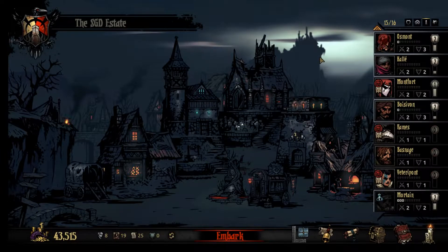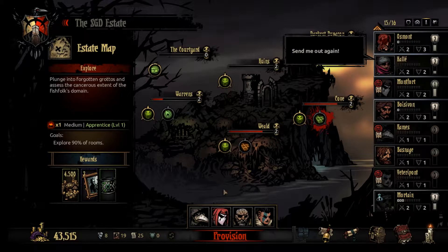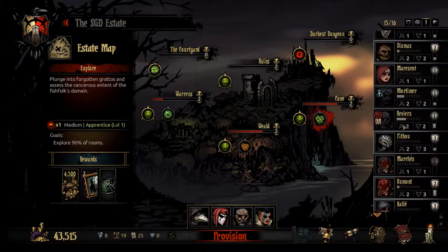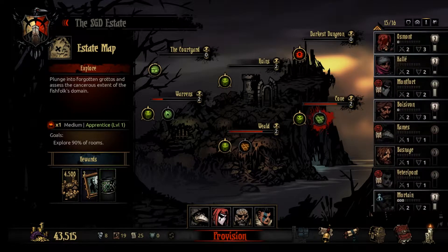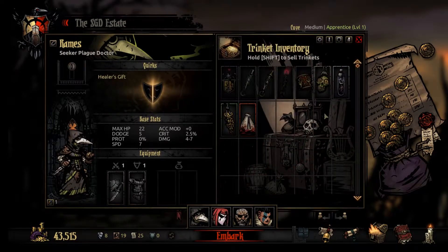Hey y'all, Southern Gaming Dude back here once again with some more Darkest Dungeon. Make sure you hit that subscribe button for more content. We're going to be doing the Cove because I want to have a good Leper in the future just for fun, and I need some accuracy trinkets — and lo and behold, there's an accuracy trinket. We got kind of a weird party today, this is not something I would normally do.